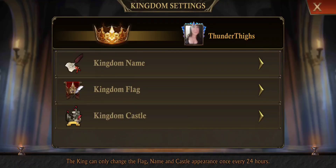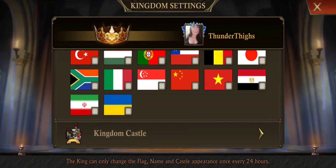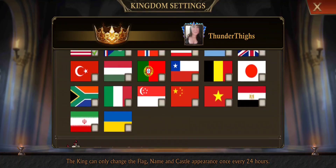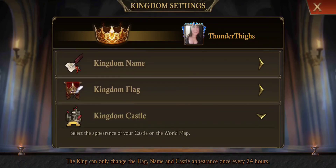Then once you are crowned King, you can change the Kingdom name, and you can change the Kingdom flag to whatever, and you can change the Kingdom castle. That can all be done in the Kingdom settings. You can change any of these items every 24 hours while you're King.